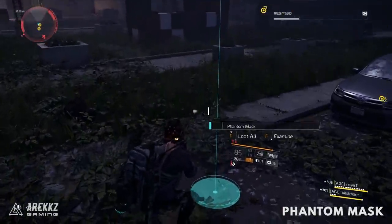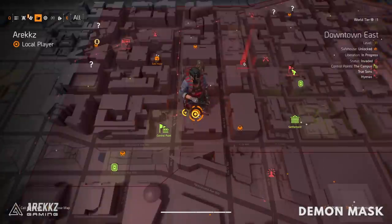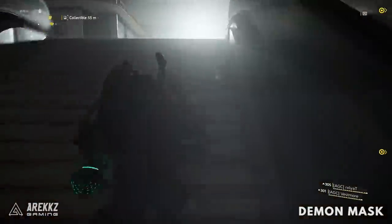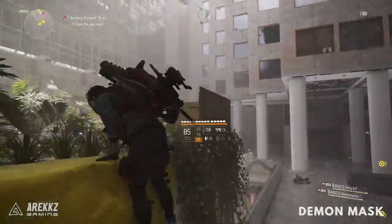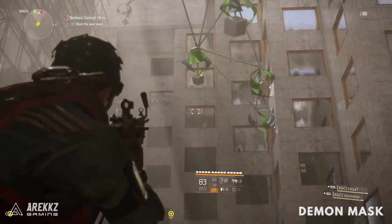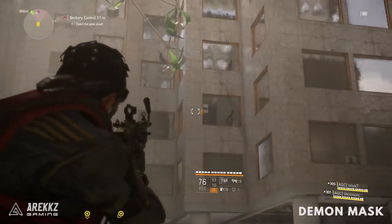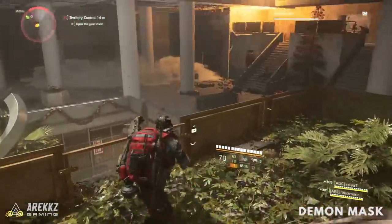For the final mask, the Demon mask, go to the east of the White House just right of the control point. Go around the building, down the escalators, and into the glass atrium interior shopping area. Get up onto the platform and look at the windows to the west — you'll see four different targets. Shoot them from top to bottom, high to low. Upon shooting the fourth, the hunter spawns. This one works during the daytime. Kill the hunter and you'll get the Demon mask.